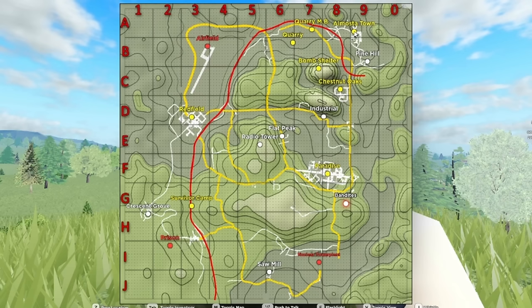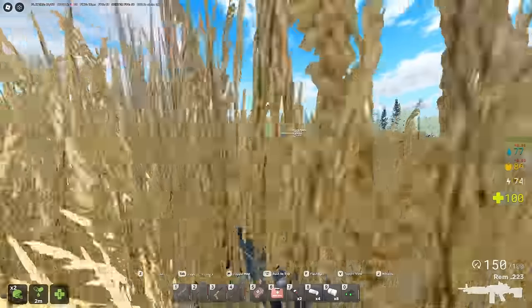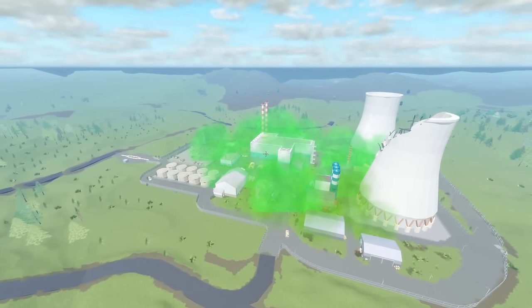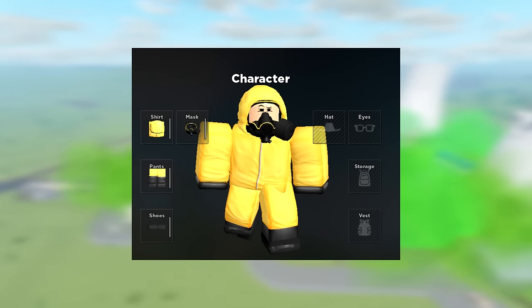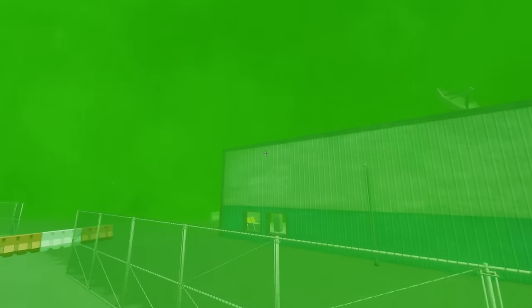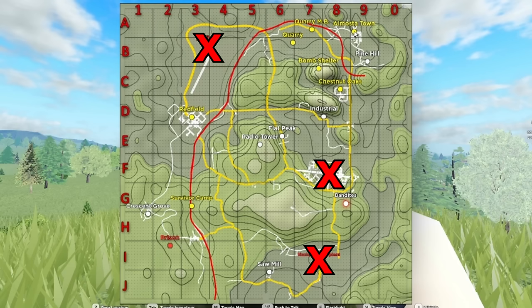When starting out, stay away from the big areas and get some basic items first. Avoid military airfield and paradise — these are huge PvP areas where new players will probably get sniped. Don't bother with the nuclear power plant at all unless you really want to; it's a radioactive zone requiring a full hazmat suit and gas mask, with tons of zombies and radiation that damages your items over time. Redfield is a mid-tier loot zone — I recommend newer players avoid it at first, but if you're already familiar with survival PvP games you can head there.